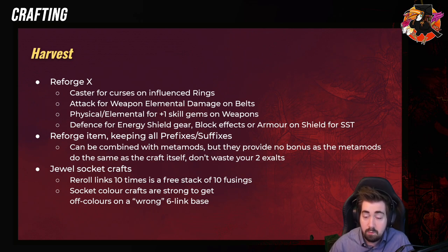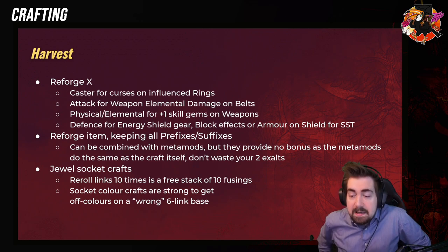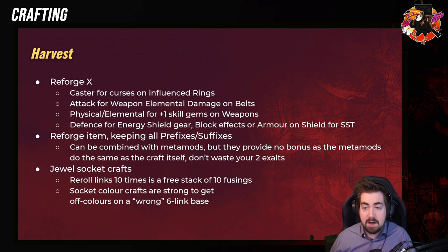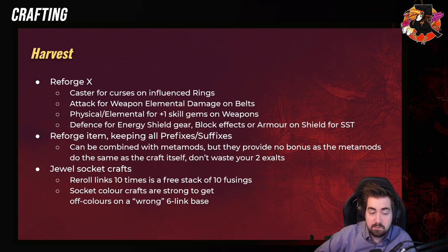Very, very strong — incredibly strong. That's what makes Harvest really Harvest. Jewel socket crafts are also things like 'Reroll Links 10 Times,' which is basically a free stack of 10 Fusings. I honestly think this is one that really should be changed — I very rarely care about just getting 10 Fusings. I think it should give you anywhere from 10 to some higher number of Fusings, with the higher being rarer. It would be really exciting to find like 300 Fusings from Harvest, whereas 10 has never been exciting. And I've never hit above a five-link from it — it's just incredibly rare.